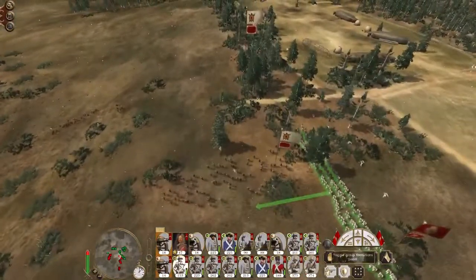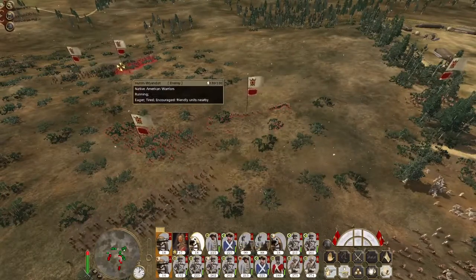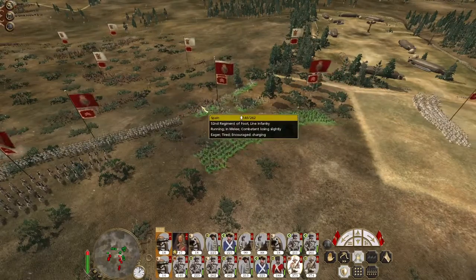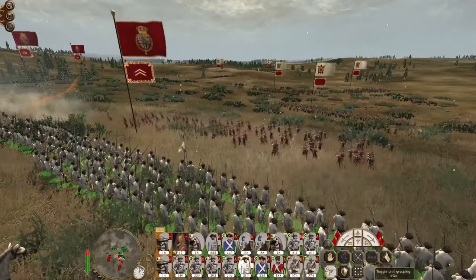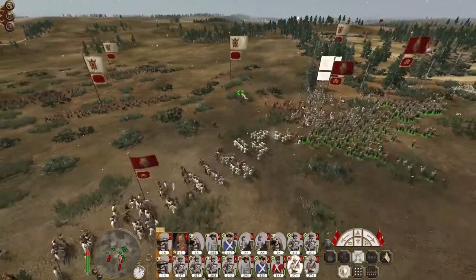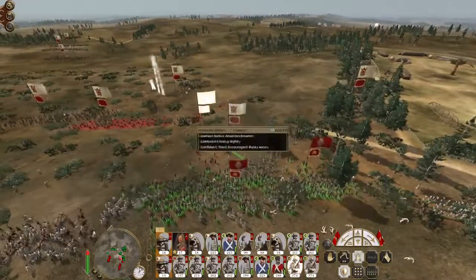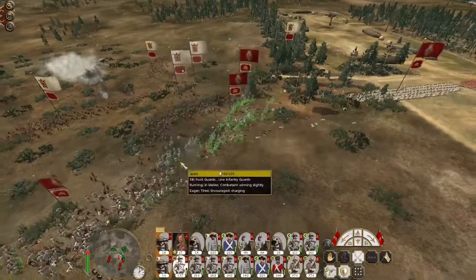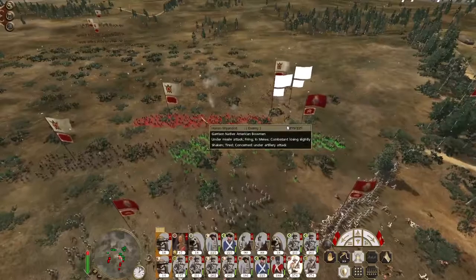Push in this flank. Attack the warriors. Send my pikemen in to also attack them to back up my infantry. Fuego! Why didn't you fire? Charge the pikemen on. Charge the pikes on into the bows.